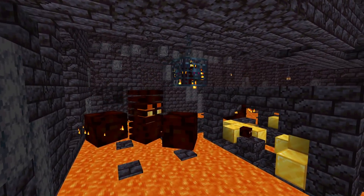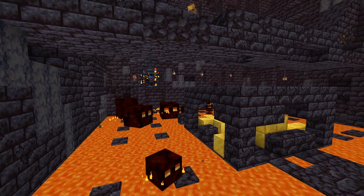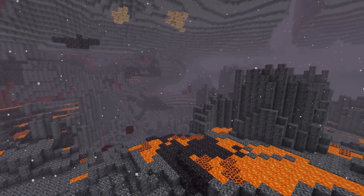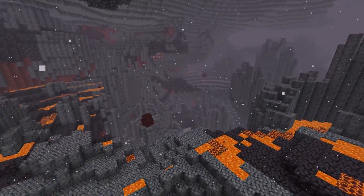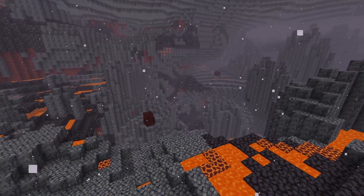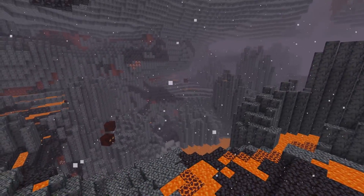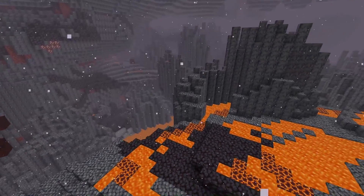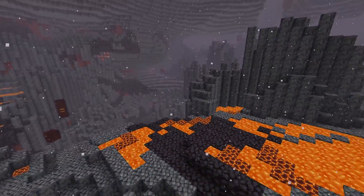Number two: magma cube farms. You can find magma cube spawners in the new bastions, and by preparing the area around those you can make a little farm. The most efficient magma cube farm can be made in the basalt delta biome, since magma cubes have the highest chance of spawning there. There's also a small chance for ghasts to spawn, but you can prevent that by restricting the height of the spawning spaces.